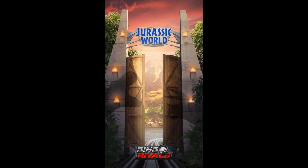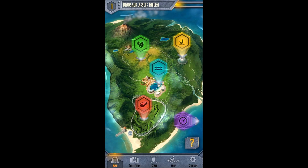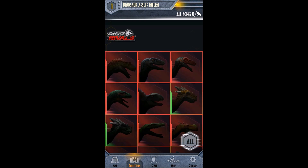Wow guys, I am super excited today. Today we have the Dino Rivals added to the Jurassic World Facts app. How cool is that? That is so awesome. We're going to go ahead and check them out. It says a dino is waiting. So we're going to go ahead and check out the new Dino Rivals — which dinos are going to be included — and then we'll check out the ones that I already have, which I have quite a few of them.